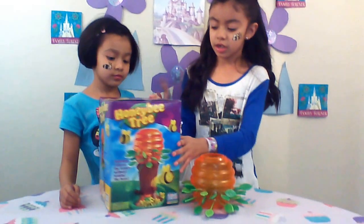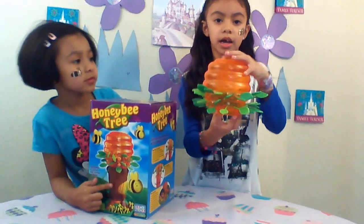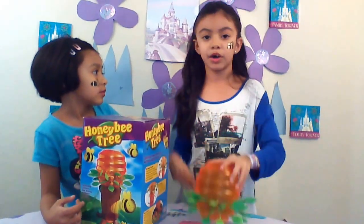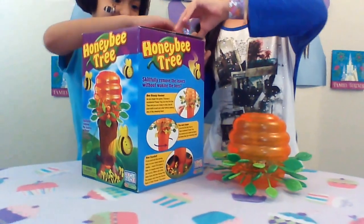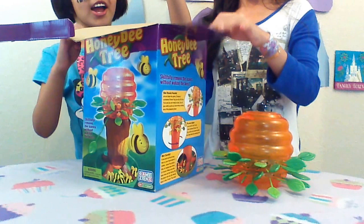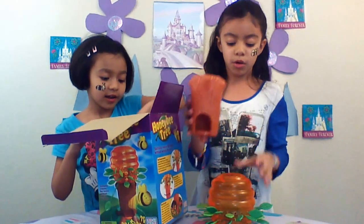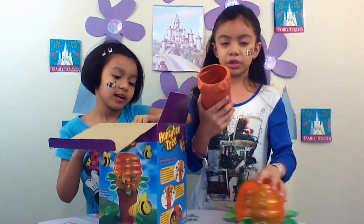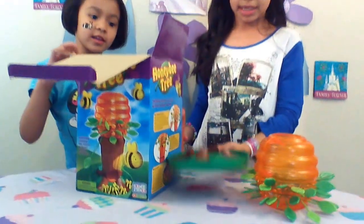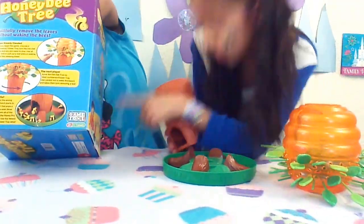And right here is the other side. And as you can see, I already have the honey pot with the leaves in it. Now let's open the box. And first in the box that my little sister pulled out is the old tree. And here is the flower base, the flower tray base.